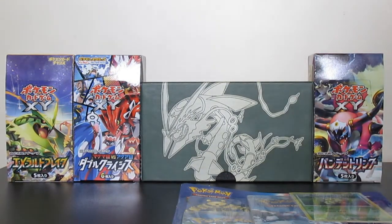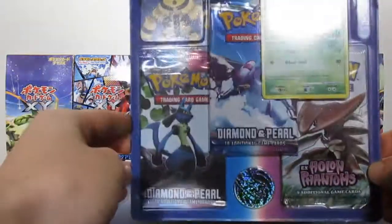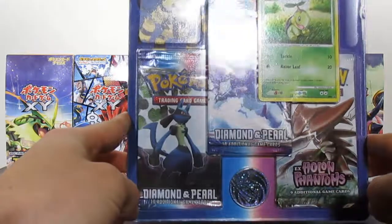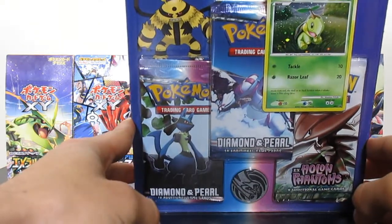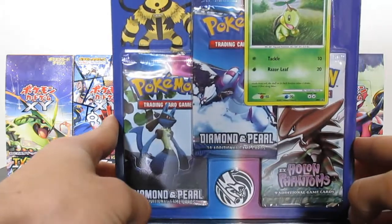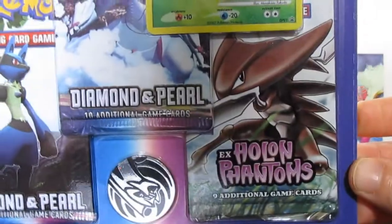Hey y'all, what's up everybody? This is Mega Pokey Time coming to you once again with another awesome blister pack opening. This is part four of this series - we have the Diamond and Pearl EX blisters. At the top there we have Electivire looking like a complete badass, then of course our Turtwig promo, and then an EX Holon Phantoms series booster pack.